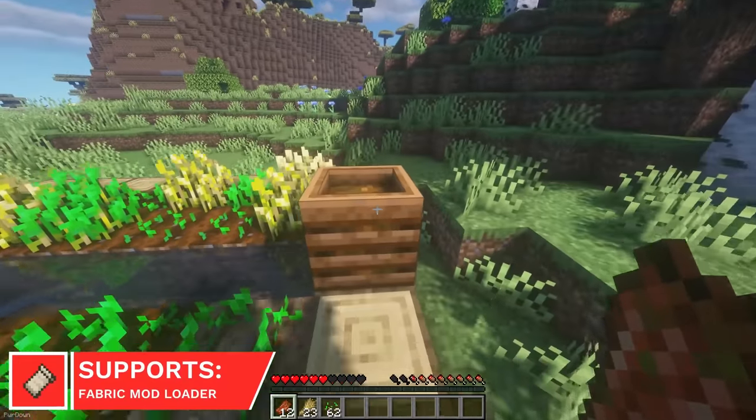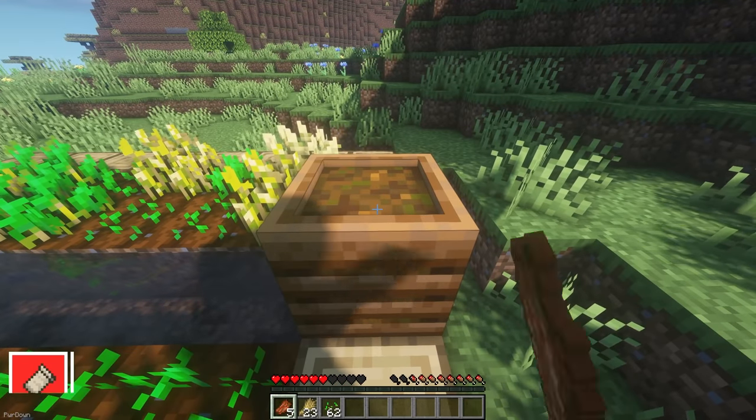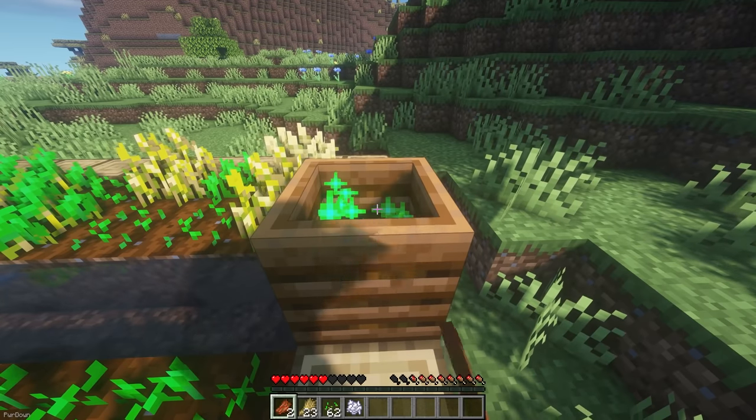Compostable Rotten Flesh gives you a use to all the Rotten Flesh you've been collecting. Now you'll be able to place it in a Composter, which will turn it into Bone Meal.